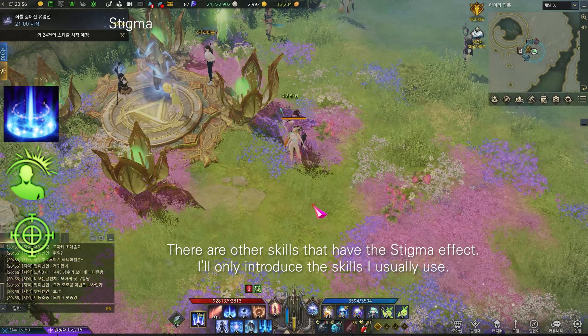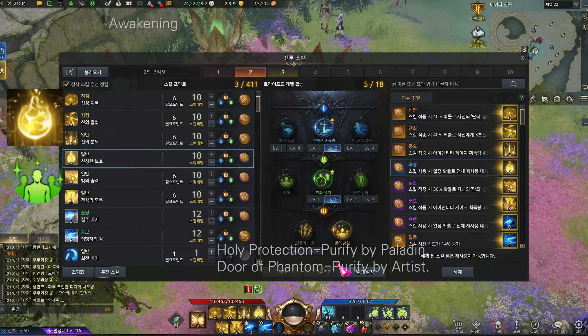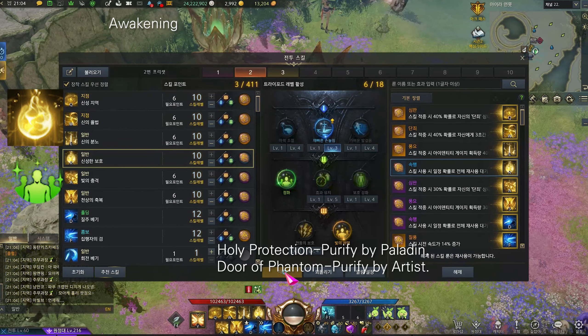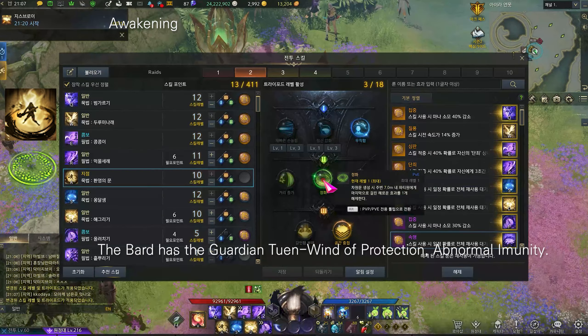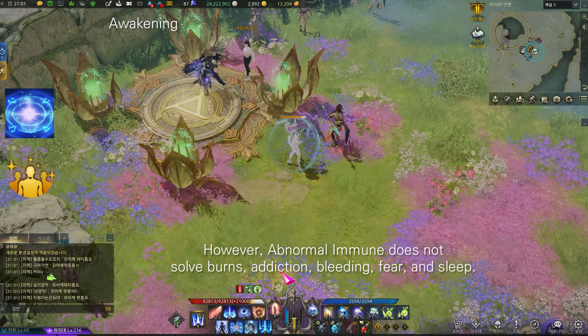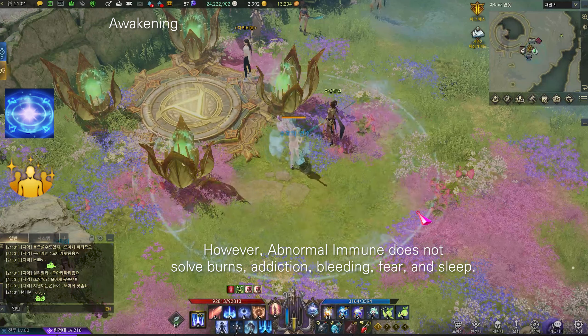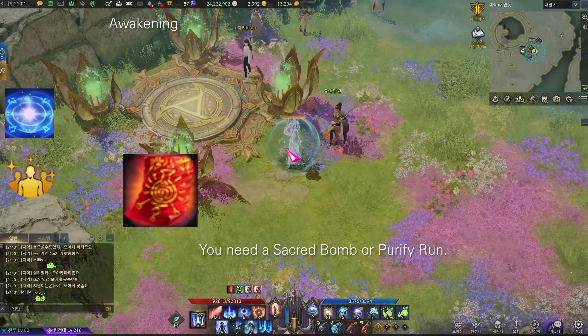There are other skills with the stigma effect, but I'll only introduce the skills I usually use. For protection and purify: Holy Protection and Purify by paladin, and Dora Phantom Purify by artist. Bard has Guardian Tune, Wind of Protection, and Abnormal Immunity. Abnormal Immunity can resolve fear, fainting, confinement, electric shock, and freezing. However, it does not resolve burns, addiction, bleeding, or sleep — for those you need a Sacred Balm or Purify.